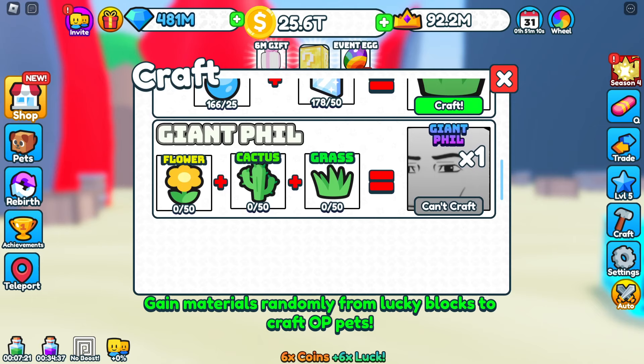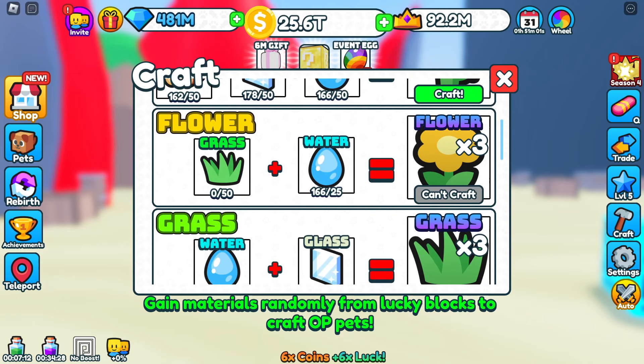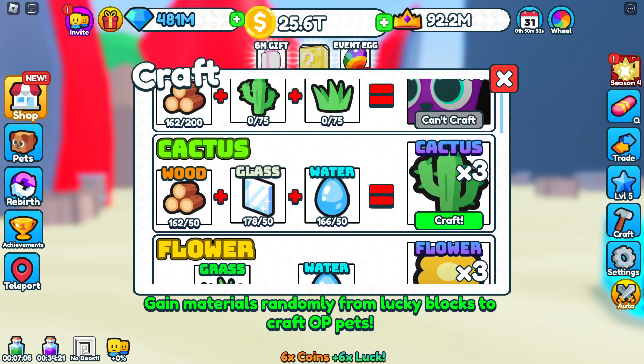At the very bottom, we've got a giant fill. You need 50 flowers, 50 cactus, and 50 grass. For the flowers, you need to make grass plus water, and it gives you flowers. Whew! Lots of crafting to do, you guys.